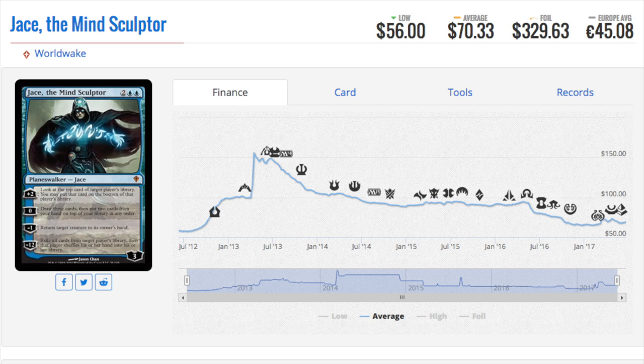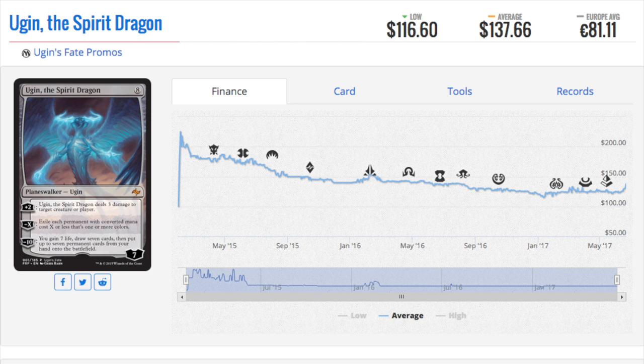All it takes is for him to be unbanned — that's it. This is a high-risk, high-reward planeswalker where the only circumstance you can make a ton of money is him being unbanned. As we get stronger and stronger cards I think it's going to become a reality. Blue is getting tremendously hit — Gitaxian Probe got hit, in a long line of Ponders and cantrips that are very good.